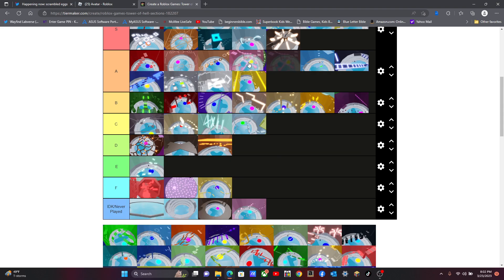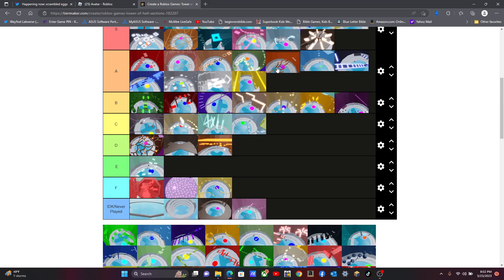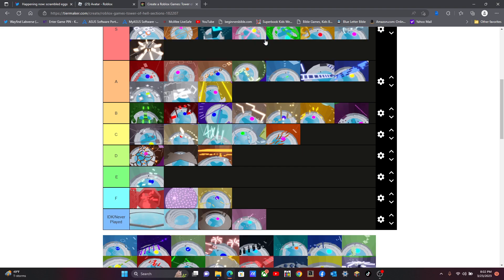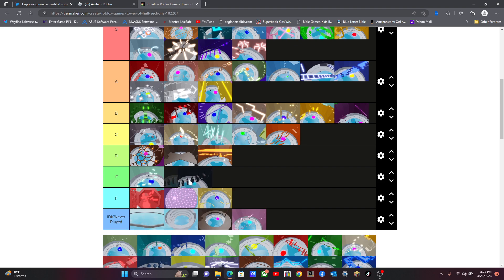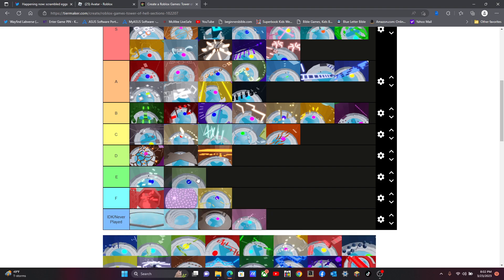Oh my gosh — that's my favorite one. I love that one. I get a C. Love that one, love that one also. That one's my favorite. I get my favorite on there twice. A. I'll try to put my favorite on there. C.